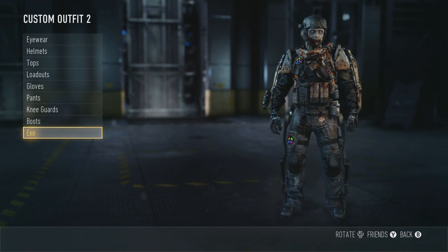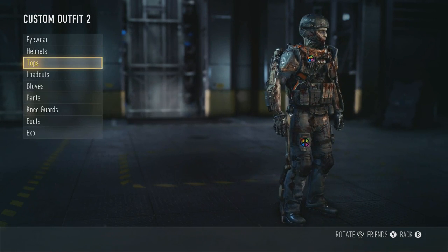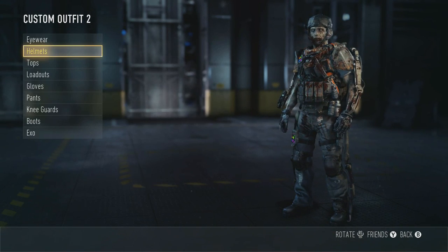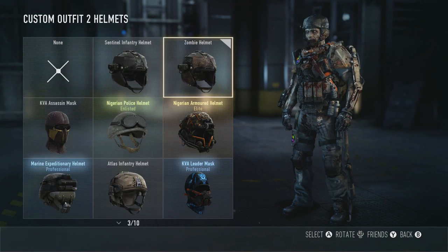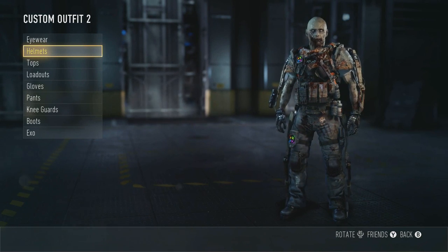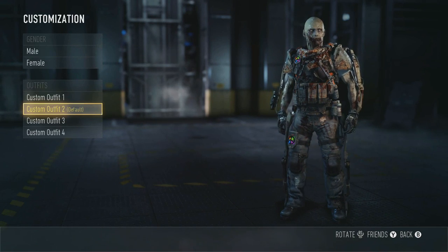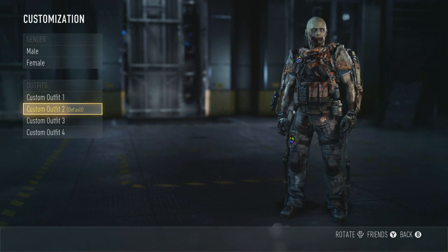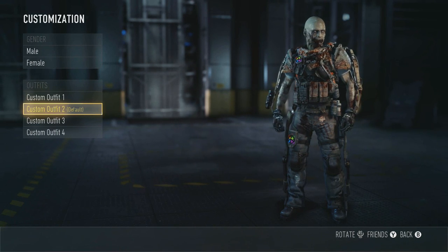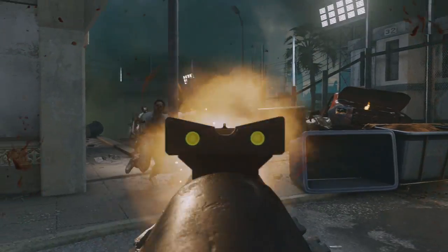In order to get the complete outfit, you're going to need to unlock all tiers of the exo survival maps. You'll need to complete the challenge of maxing out your weapon proficiency, armor, and battery life in at least one of your maps on any difficulty, but you must be connected to Xbox Live. You will need to beat the final zombie round and get extracted on the last tier map, Riot. You will also need to complete at least one match on every single exo survival map.